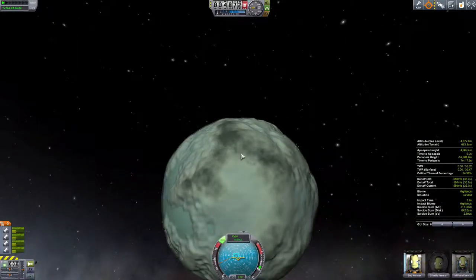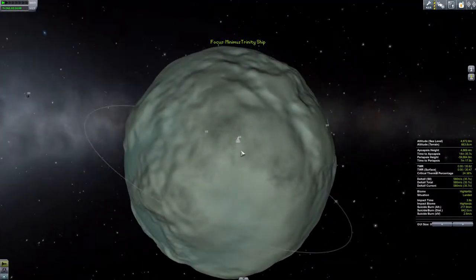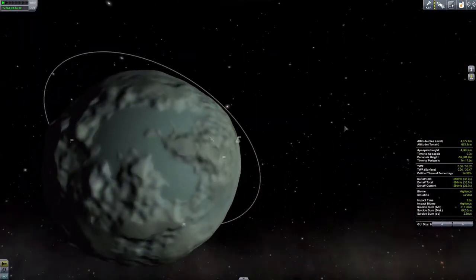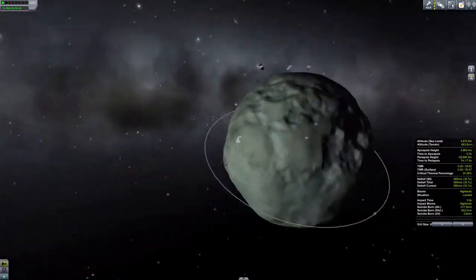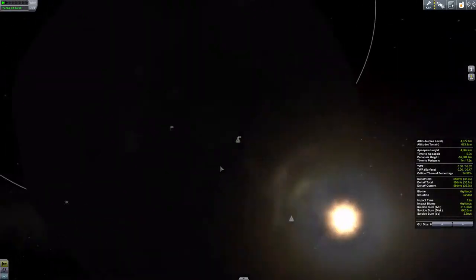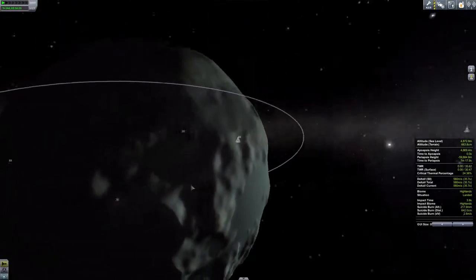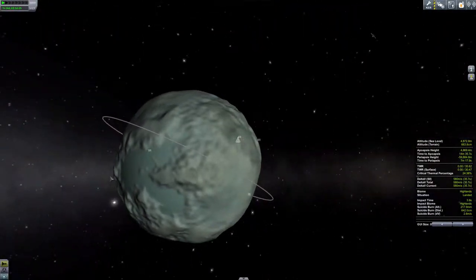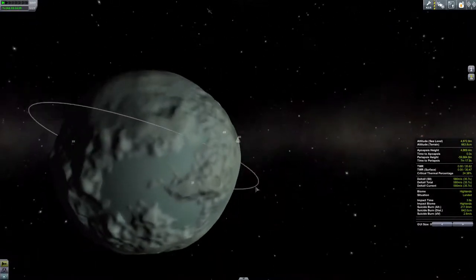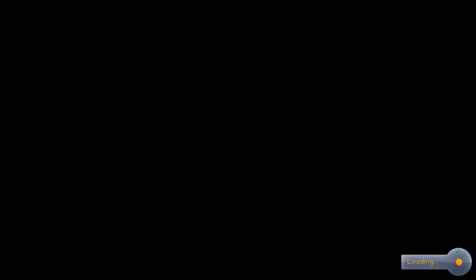We're right there right now. Let's go ahead and use the map view so we can see where we've been. We've been over here and over there. I'm pretty sure I've been over here, but according to the map I haven't. So I could go in that direction — it might be fine. We'll worry about that later. Let's go back to the space center.